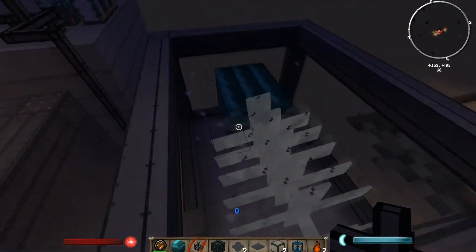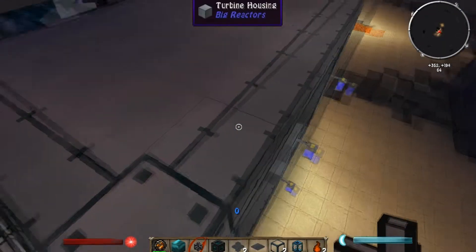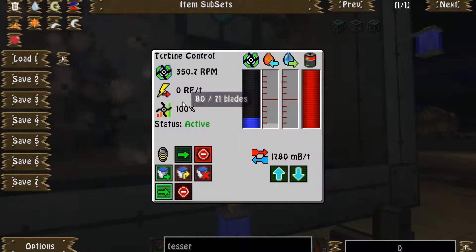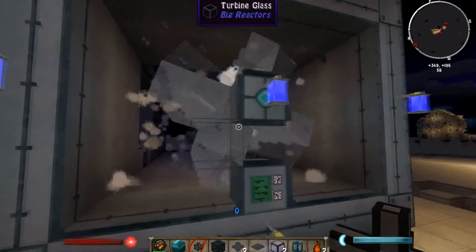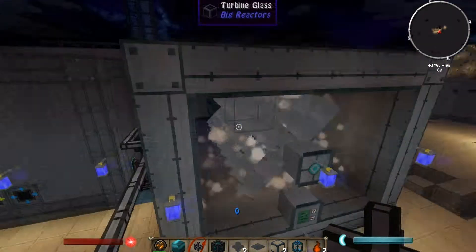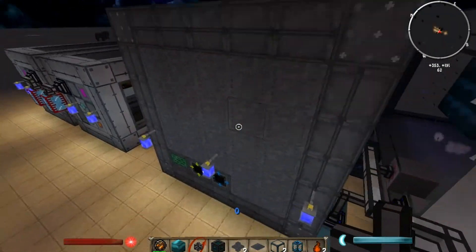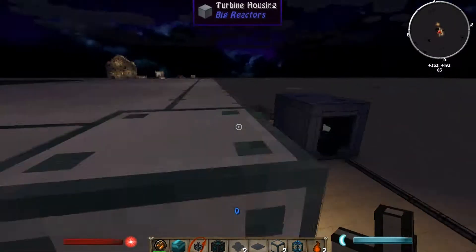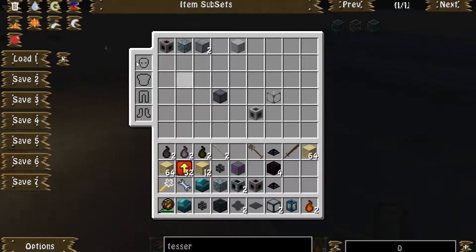Over here I have this big turbine. It has four layers of endorium coils and 80 blades. This reactor says that it only needs 71, so it'll just take forever to spin up. While that's spinning up I will show you this reactor over here, which is running off of this big reactor. That big reactor is out-powering this turbine and this small turbine over here.